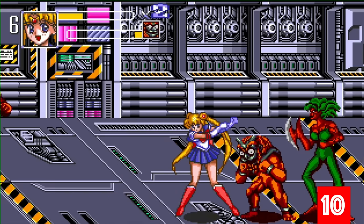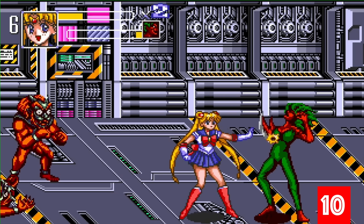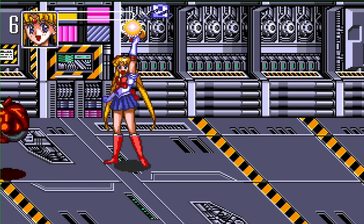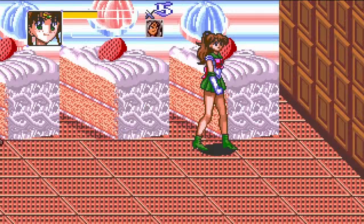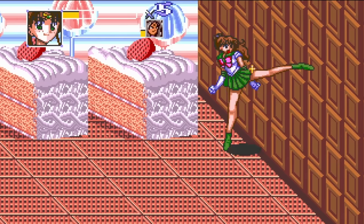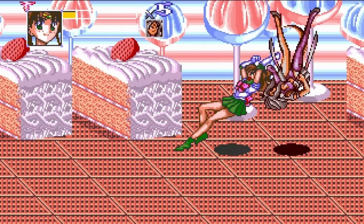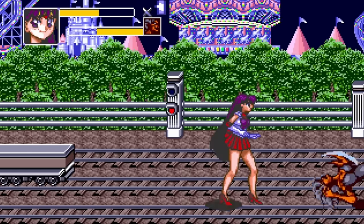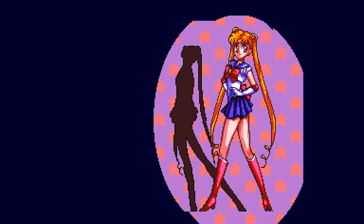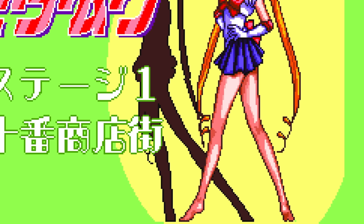Sailor Moon is a 1993 side-scrolling beat-em-up game for the Super Nintendo and Sega Genesis in 1994, based on the anime and manga series of the same name. A mostly forgettable title derivative of games like Final Fight and Street Fighter, minus the fact it was one of the first games that let you play as Sailor Moon characters, which was more than enough for plenty of fans. The Super Nintendo version did have an interesting easter egg: by inputting a certain cheat code on the screen when Artemis appears, you'd get to see all of the characters barefoot during their intro screens.